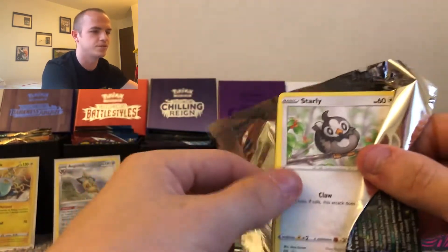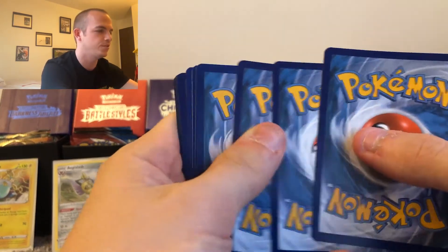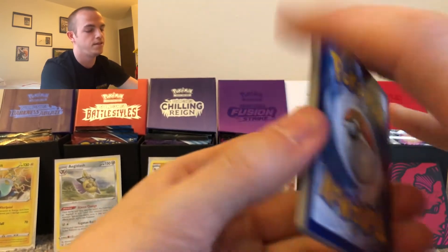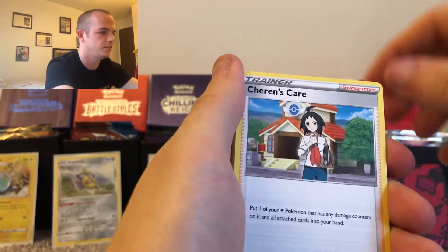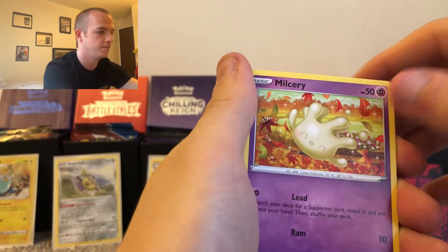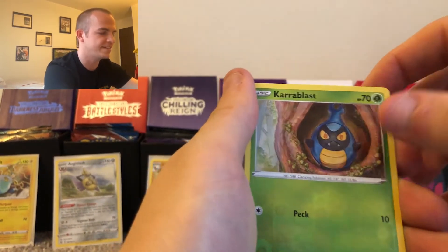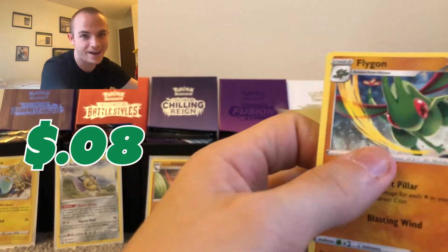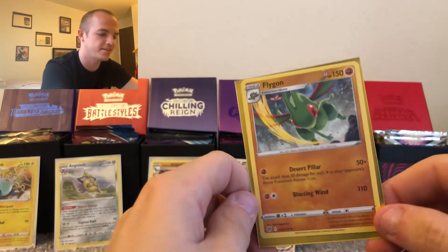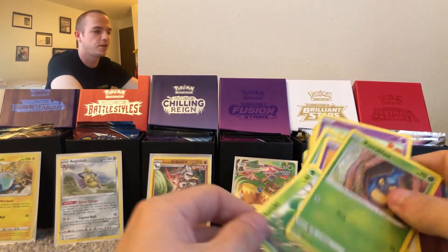Brilliant Stars is our penultimate player for round one. I'm sure you're sitting down watching this with family and friends. One, two, three, four — Double Turbo Energy, Kindler, Chansey's Care, Starly, Milcery, Karrablast, Clefairy, Charmeleon. The reverse is a Karrablast common. And the rare is a Flygon non-hollow. My pick to win the whole thing, Brilliant Stars, and a non-hollow is the first rare card they're bringing to the table.